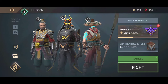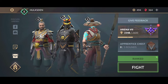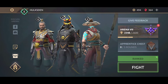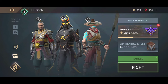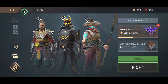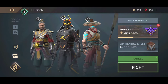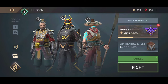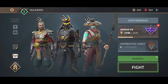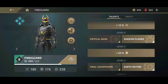We are going to take a look at the strengths and weaknesses of Fireguard. There are currently 14 characters in Shadow Fight Arena, and each character is unique in their own ways. Different players will have different ways of using these characters — at the end of the day it comes down to skills. In my opinion, I think Fireguard is the weakest character in Shadow Fight Arena, and I say this for many reasons that I'm going to justify throughout this video.